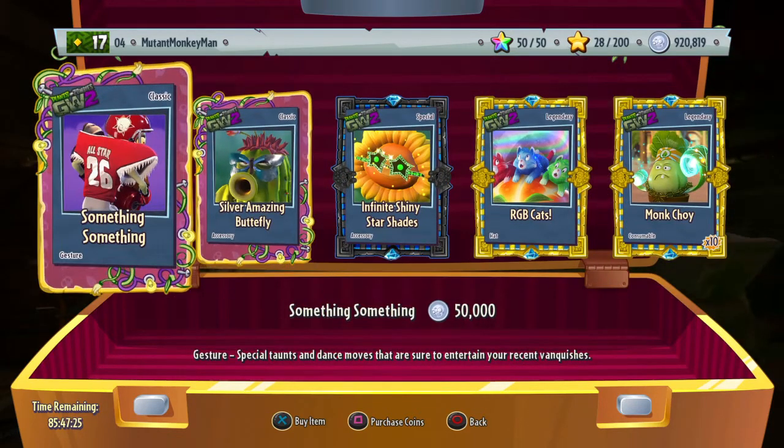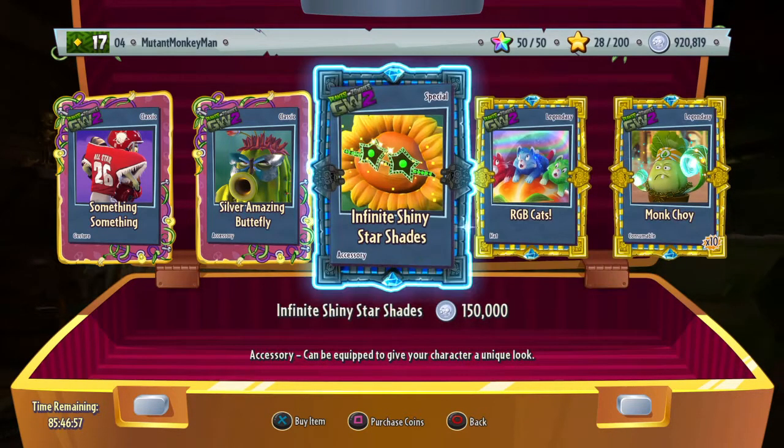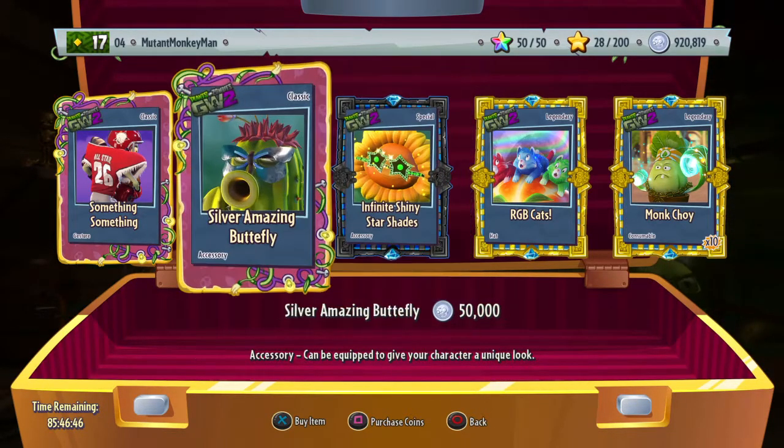So I definitely want to do the Jester — I really like Jesters, I really like this hat. It's 300,000 though. Do I want it that bad? But it is cats, and I like everything cats. So I think we're going to go ahead and do it. We're going to do the cats, the Jester, and why don't we do Monk Choy? I don't really think I want to spend coins on the other two — they're just not really worth it.